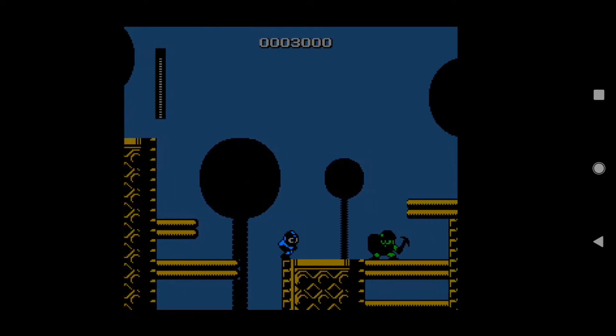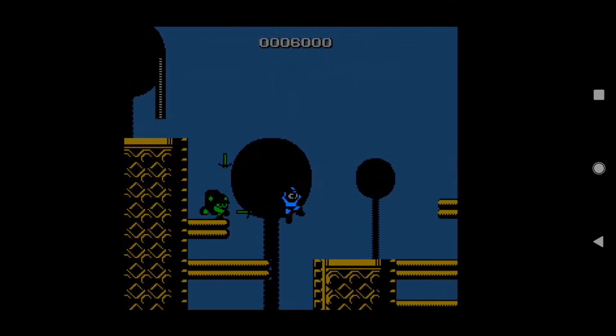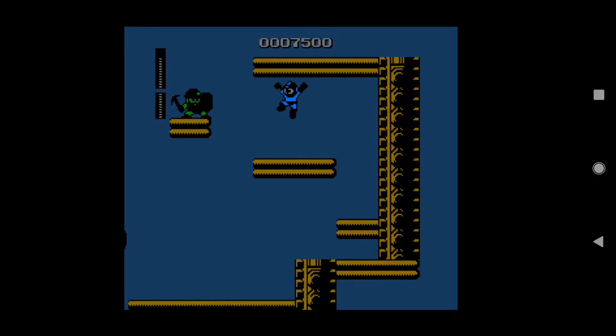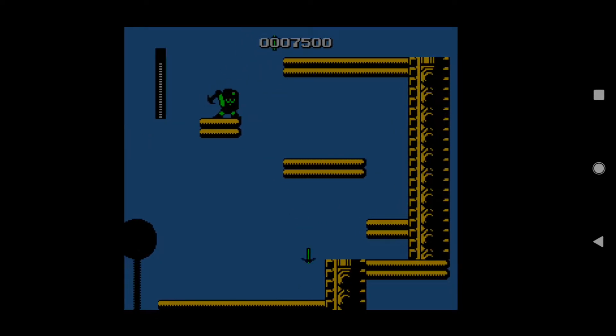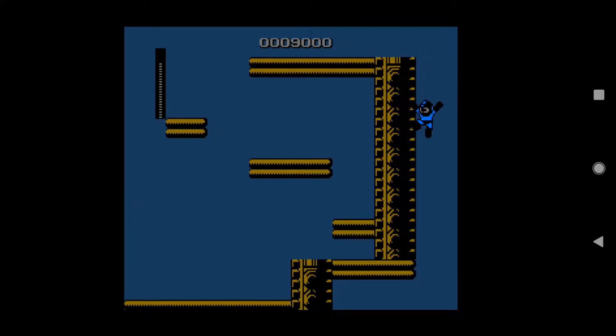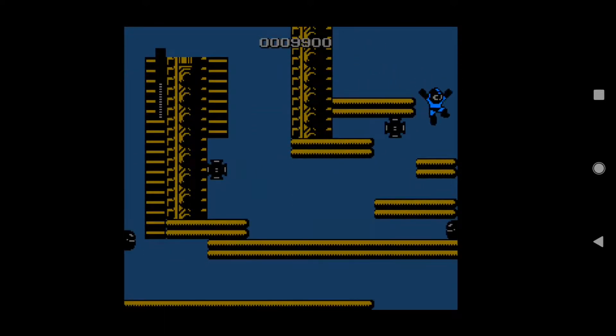This is Mega Man in Limbo and the first thing you might notice right off the bat is the absolute lack of music. This is a creative decision made by the developer of this hack, Tymanus, to try and, I'm guessing, add a sense of ominous atmosphere to it. Personally speaking, I found the lack of music distracting and I honestly would have preferred something more gothic and ominous.